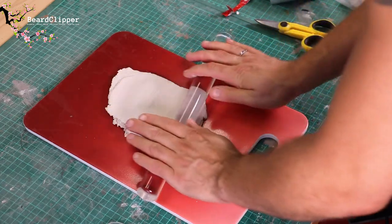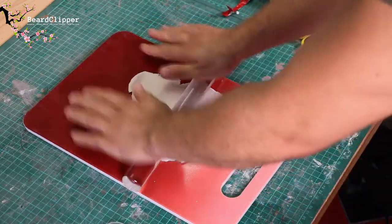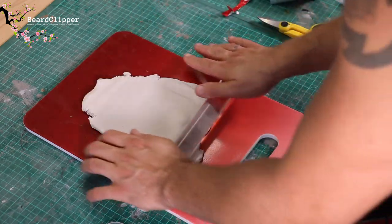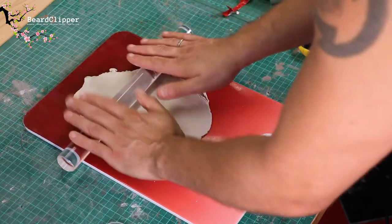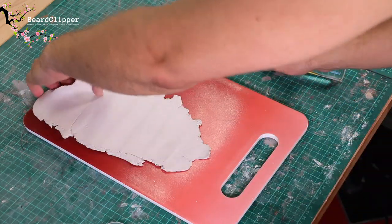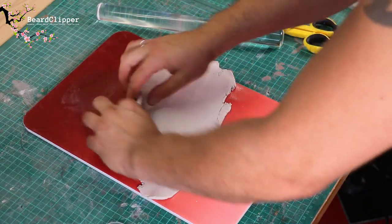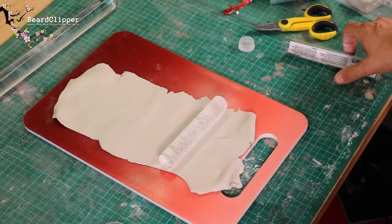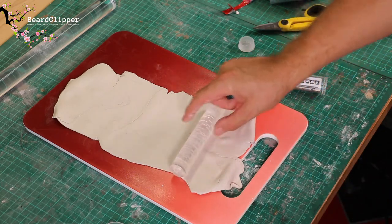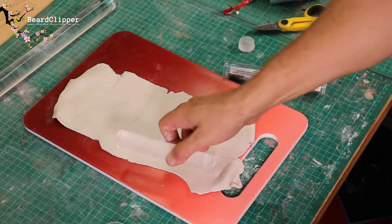I'll get this rolled out to a good size and then we'll have a look at actually doing the rolling, because the rolling pins are not wide enough to do this all in one go, so I may need to become creative and work out how to join together multiple sections when they're actually on the model. I'll do this rolling out first and bring you back when I get to the next stage.